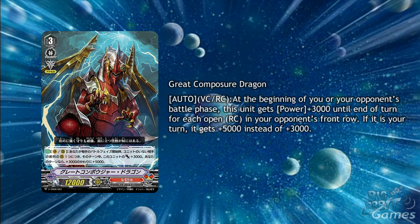Great Composure Dragon is the main grade 3 of the trial deck. Its skill is Auto Vanguard Circle and Rear Guard Circle: at the beginning of your opponent's battle phase, this unit gets plus 3,000 power until the end of the turn for each open Rear Guard Circle in your opponent's front row. If it is your turn, it gets plus 5,000 power instead of 3,000. It's likely that your opponent's front row will always be full in Force or Protect, but if your opponent's front row is continuously being rebound, then Axel may not be able to fill all their circles all the time — so you get defensive buffs against Axel decks, making this a sort of anti-Axel Axel deck.